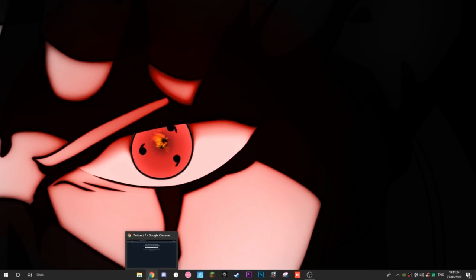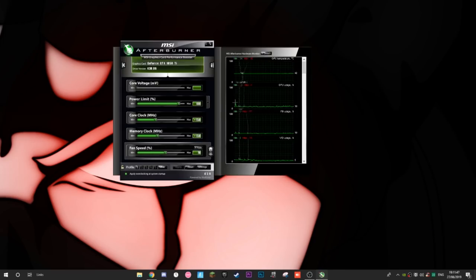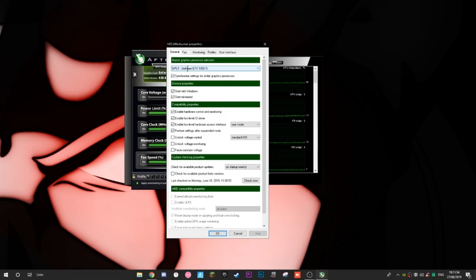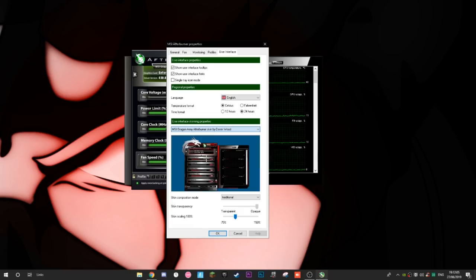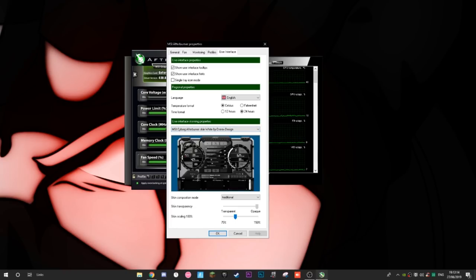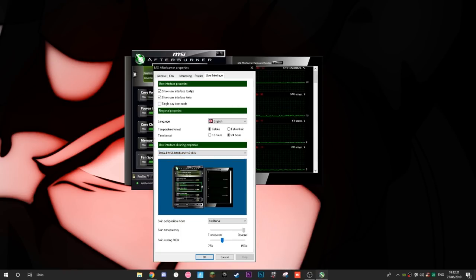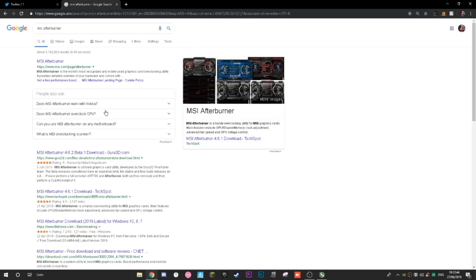The next thing you may need to download is called MSI Afterburner. You can see it in my display tray right here. I'll zoom in — it's MSI Afterburner. This is what it looks like. You can change the interface skin. When you first download it, go to Settings, then User Interface, and change the skin to the one I'm currently using.